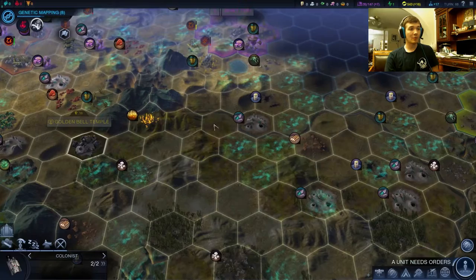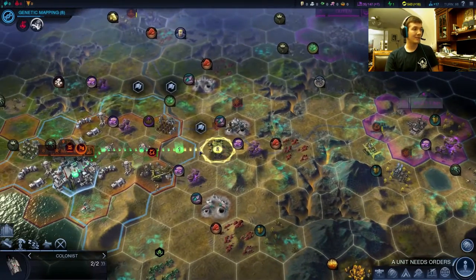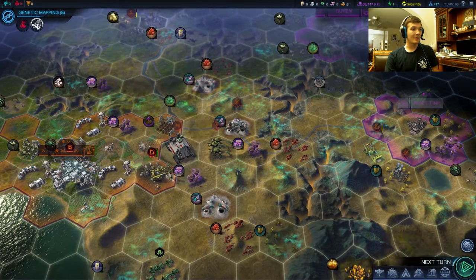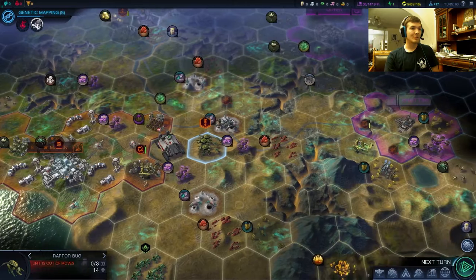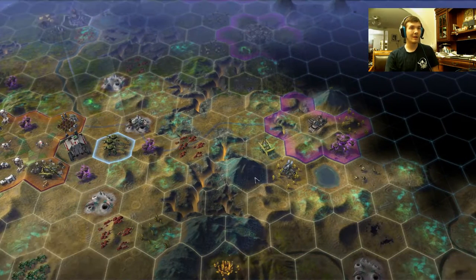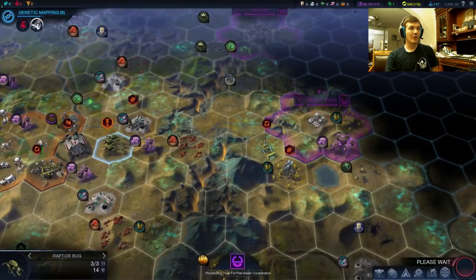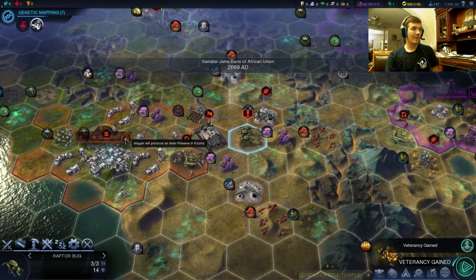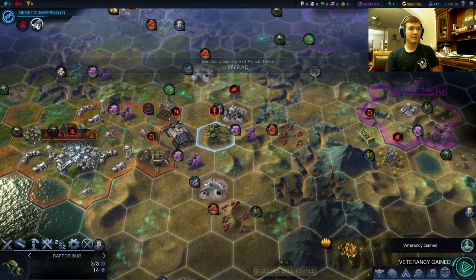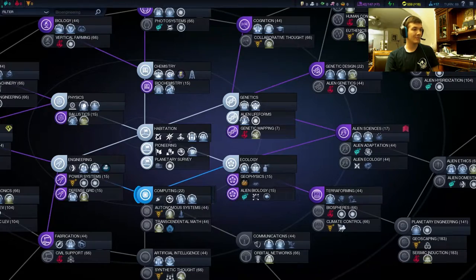What we can do is we can probably forward settle over here somewhere, prevent any further movement south of the PAC. I think that's probably what I'm going to do. We'll just have one of the explorers lead him there. So we are grabbing our second alien preserve — that's very good. Actually, now that I think about it, genetic mapping is coming a little too soon. Let's put some tech into computing — I don't need it immediately.